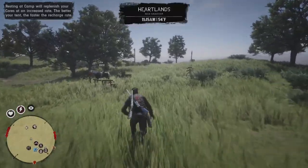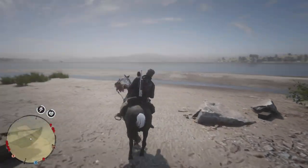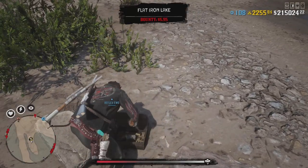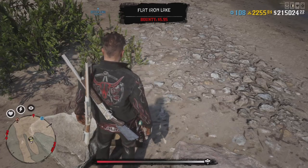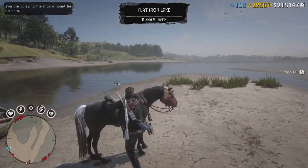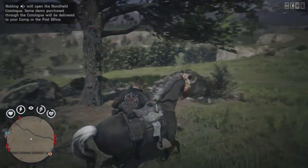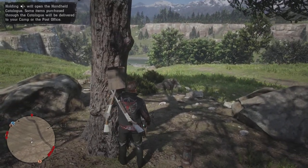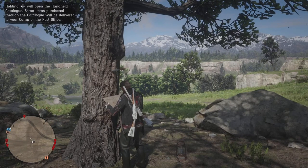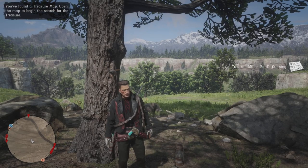When you reach the chest location, loot the chest and take the gold — not the money. From there, ride your horse and go to the treasure map location. Take the map as soon as it appears on your right screen.